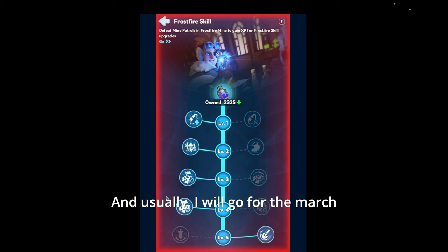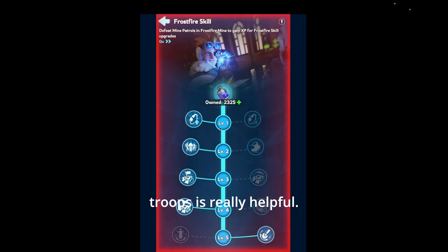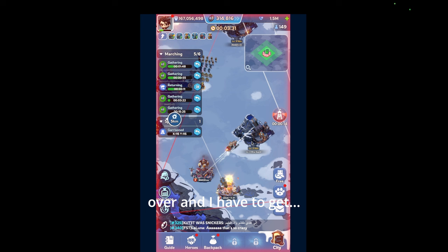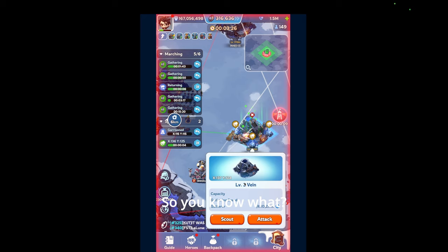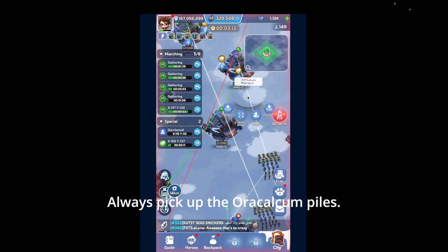Usually I will go for the march speed, but this time he increased to 12,000 troops — it's really helpful. I have everything gathering, two coming back. You have to look for another one. He's going to take this over. I have to pick up the... he already picked that one up. Let's just attack him. Always pick up the Orichalcum pass — they give a lot.